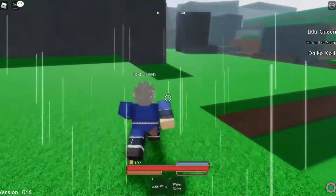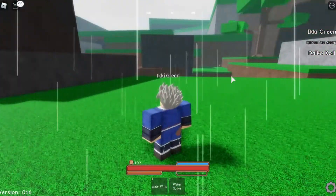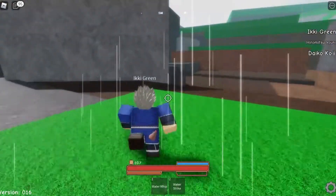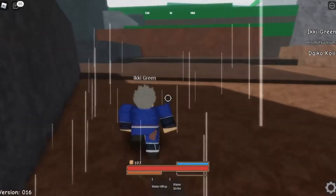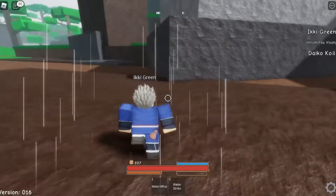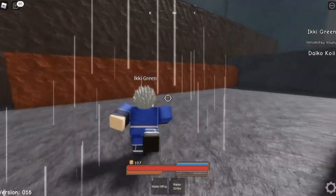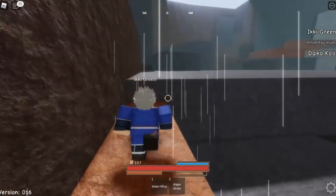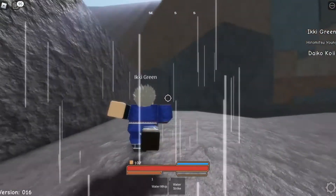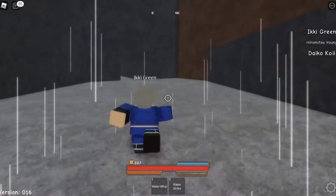You might be able to find the pro bending arena — I'm not 100% sure if there is one — but you'll be able to find the feet there. Just go forward and over here; it's easier this way. Go over here, then forward, then up and over to the side — not straight, but to the side — and you'll be able to see these white things.